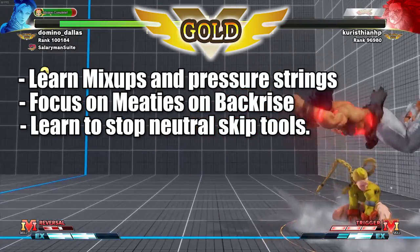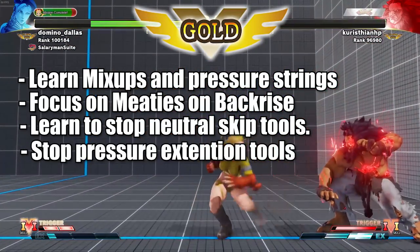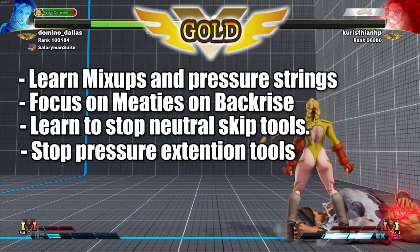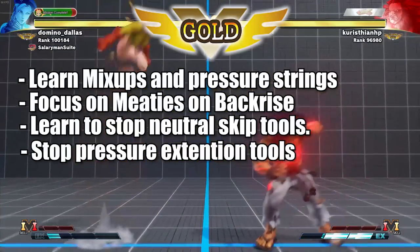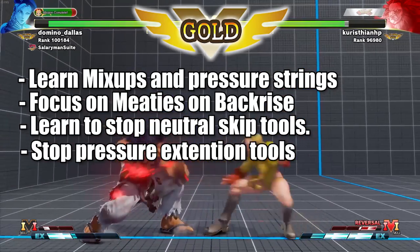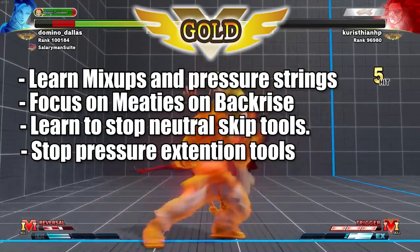Another thing at Gold: know how to deal with offensive extension moves. For example, Ken doing something into run V-Skill, Laura doing something into her command dash V-Skill, Ibuki into her command dash special — moves that allow the opponent to extend their pressure sequence. Or Nash doing something into a moonsault repeatedly. Know how to anti-air the moonkick so you don't get stuck in that block sequence forever.